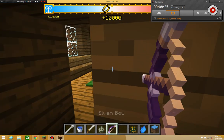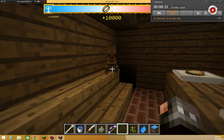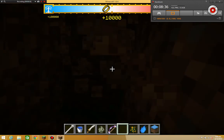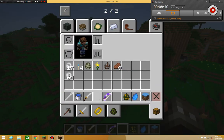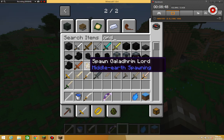This bow you can use as an elf — there are certain things only elves can use. Oh, a bunny! I saw these randomly. And there are these special blocks to spawn mobs and stuff. I'm only going to show you a couple of the mobs, like some orcs.